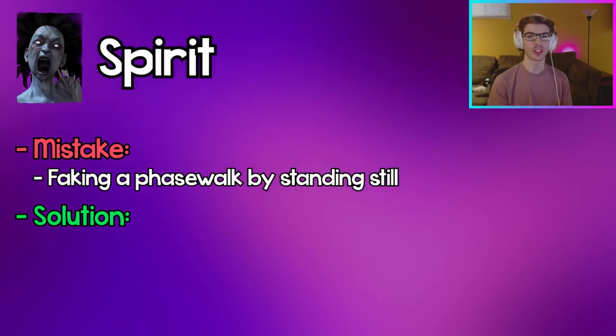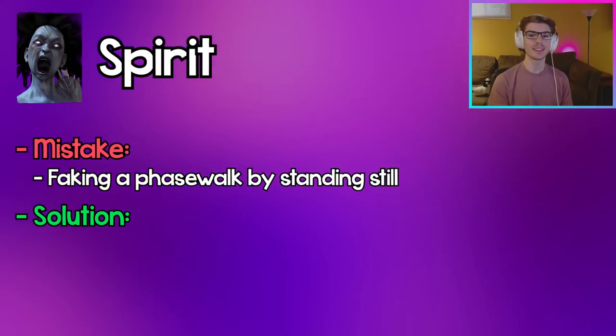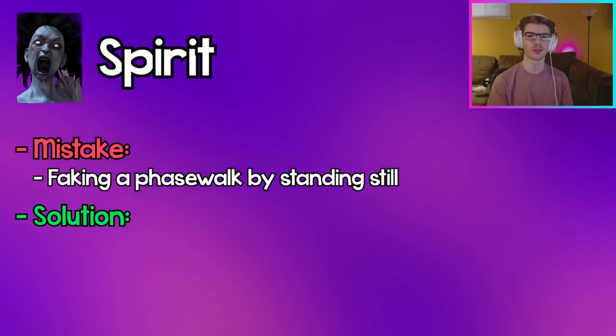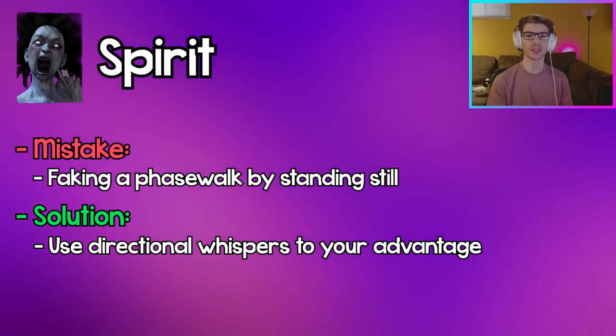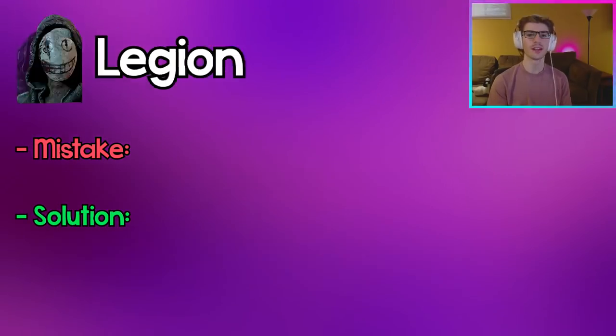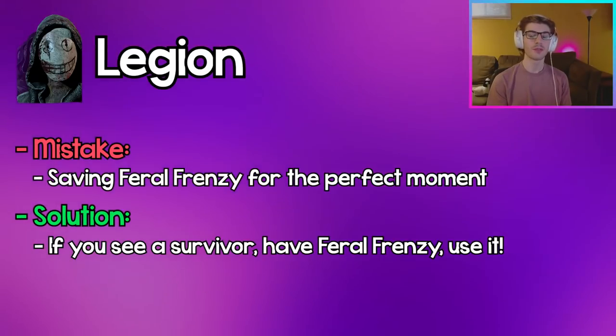Spirit: Faking a phase walk is really bad. With the directional phase walk noises, survivors can easily tell if you're in your phase walk or not — if they don't hear the whispers they'll know you're not phase walking. Instead, go into your phase walk and fake one direction, then quickly go in the other so the sound throws them off.